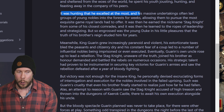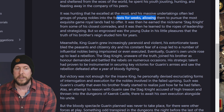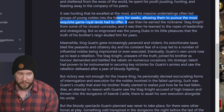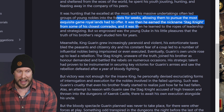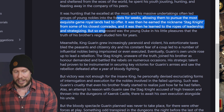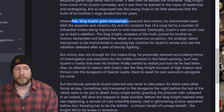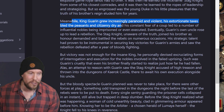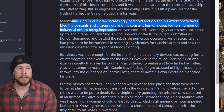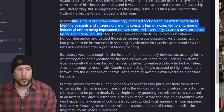It was hunting that he excelled at the most, and his massive undertakings often led groups of young nobles into the forest for weeks to pursue the most exquisite game royal lands had to offer. It was then he earned the nickname Stagnite from some of his closest comrades, and it was then he learned the ropes of leadership and strategizing. Meanwhile, King Garin grew increasingly paranoid and violent — his extortionate taxes bled the peasants dry, and his constant fear of a coup led to influential nobles being imprisoned or even executed. Eventually, Garin's own uncle rose up to lead a rebellion.